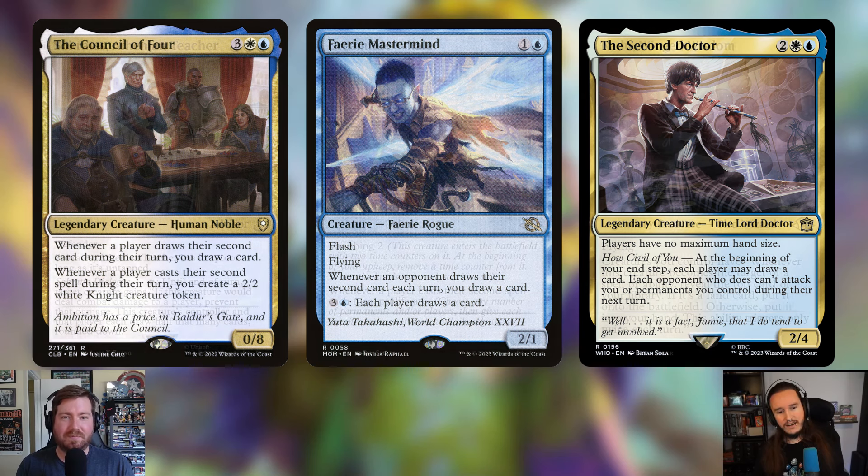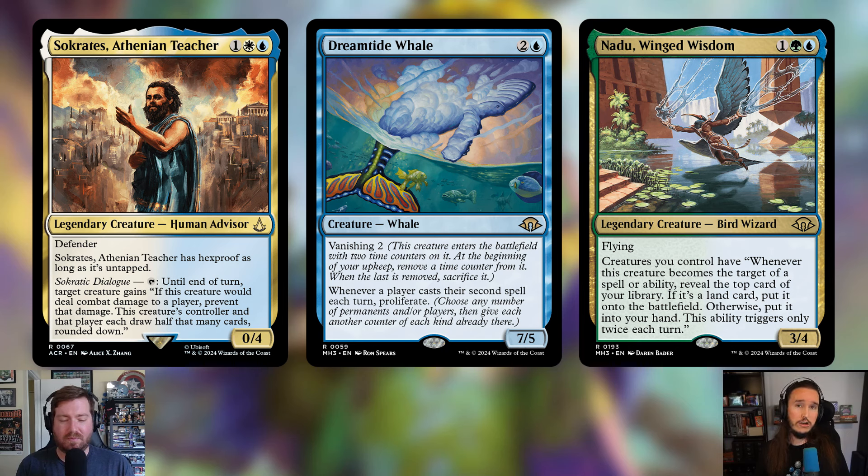Another card going in is Socrates, Athenian Teacher — one, a white and a blue for a 0/4 Human Advisor with defender. Socrates has hexproof as long as it's untapped. You can tap it until end of turn: target creature gains 'if this creature would deal combat damage to a player, prevent that damage — this creature's controller and that player each draw half that many cards rounded down.' This controls combat and generates card draw for both sides.